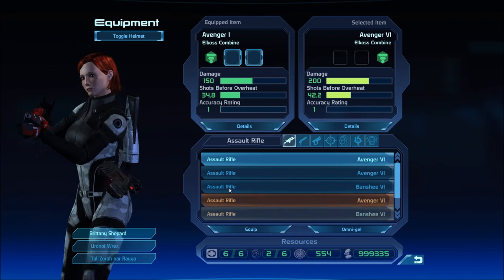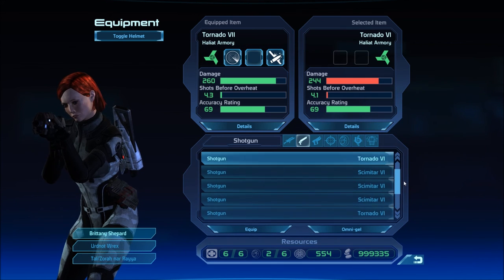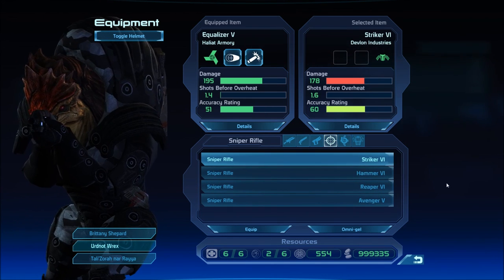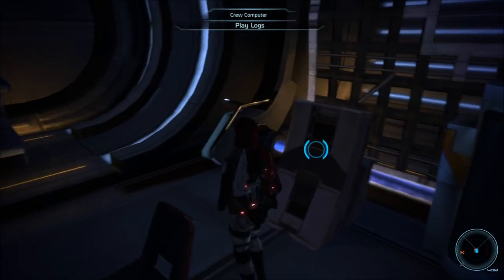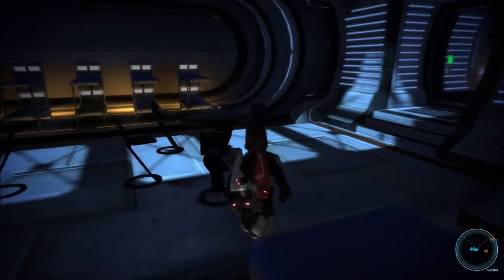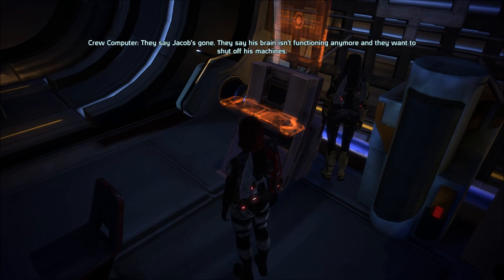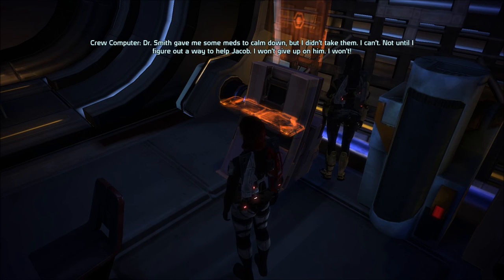I'm very leery of this place. True computer. I guess we just keep picking up the same guns — all these Scimitars and Tornados. Sniper rifles, two of them — he still has the best one. Crew computer — where's Julia? Maybe she's up in the cockpit. They say Jacob's gone, his brain isn't functioning anymore, and they want to shut off his machines. But Jacob's the only thing in the world that matters to me. I don't know how to help him, but it's tearing me up inside. I just feel so helpless, so damn angry. Dr. Smith gave me some meds to calm down but I didn't take them. I can't — not until I figure out a way to help Jacob. I won't give up on him. I won't.